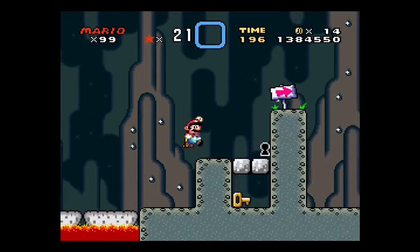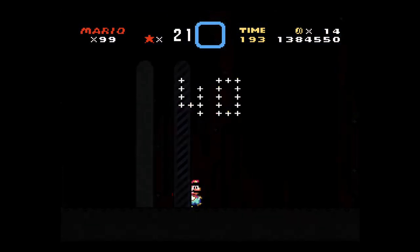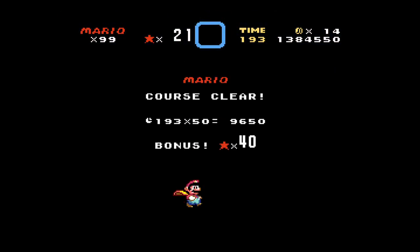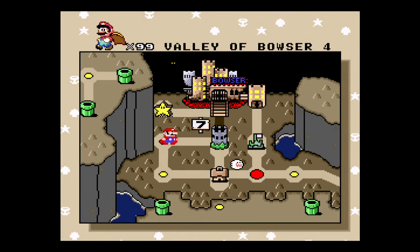There you see the key, which is why you need Yoshi. And here's exit 1. Exit 1 takes you to castle 7.